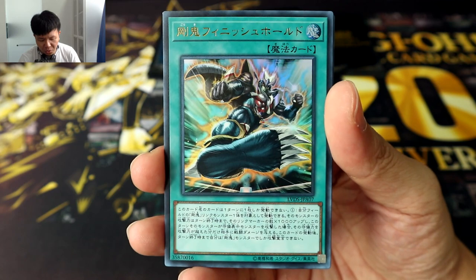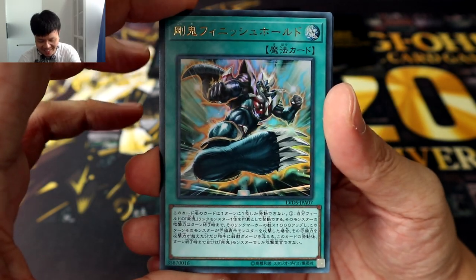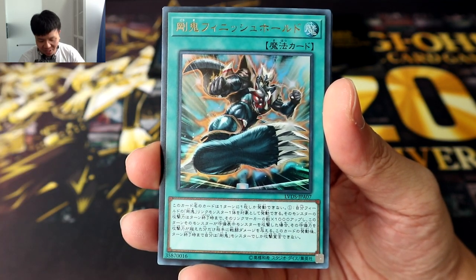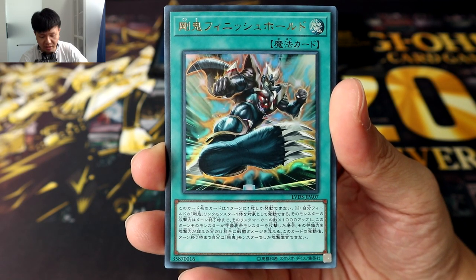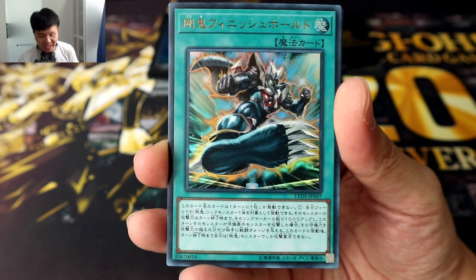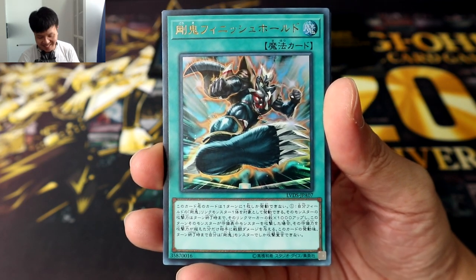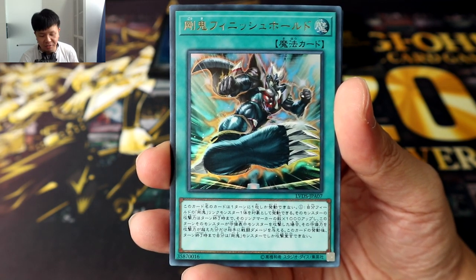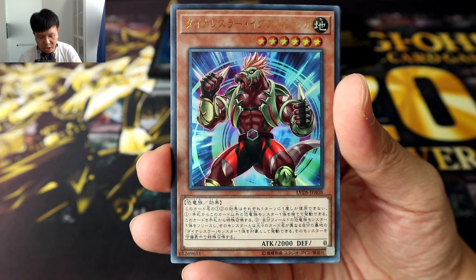And now it looks like we are going on to Gouki, starting off with Gouki Finish Hole. This is a really epic looking card — the more I look at it, the more awesome it looks. By targeting one Gouki Link monster you control, it gains attack equal to its Link markers times 1000, so at the very minimum that's already a 1000 ATK boost. And if you have a Link 4 or Link 3 Gouki, the boost is just gonna be insane. Not only that, it also gains Piercing. After you activate it, you can only attack with Gouki monsters until the end of the turn — but if you're playing a Gouki deck, I don't think that's much of a problem.